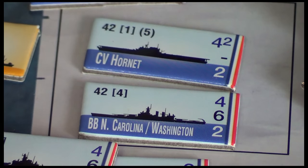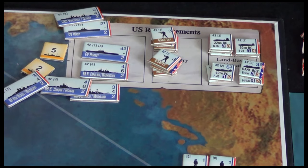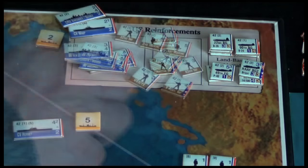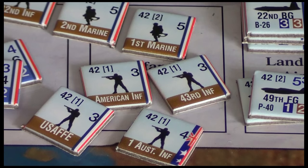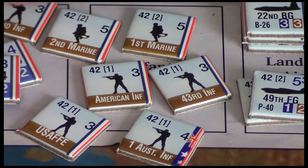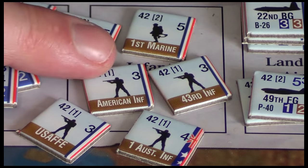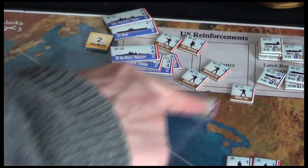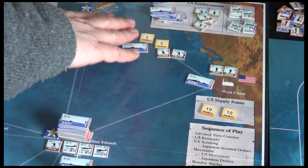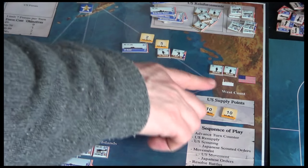These can do one hit each, and the carrier can do an additional point of damage on a better roll. So we're going to take the carrier at a cost of five, but we also want infantry out there. The cost is in square brackets — the first and second marines cost two each, while other infantry units cost one, but marines have a higher attack value of five versus three, and this is ground attacks only. I'm going to take the first marine and also the Australian infantry at a cost of one.